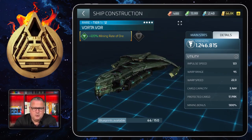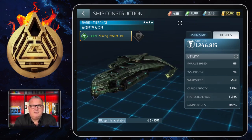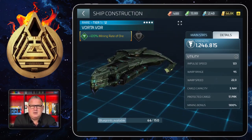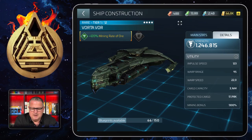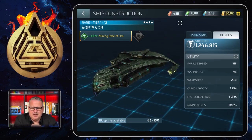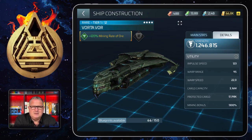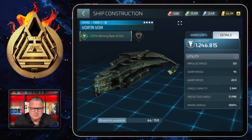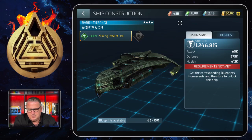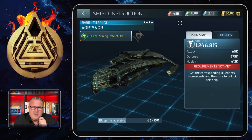There's four-star gas, crystal, and ore, and the Vortavor is best for mining four-star ore. You can also mine three- and two-star ore with it — I sometimes do that, especially now that my Romulans are down because I decided to go Guardian with the Klingons first. For dailies I need three-star ore, but it works very well with the Vortavor. You need 150 blueprints for it and they're not that hard to get.